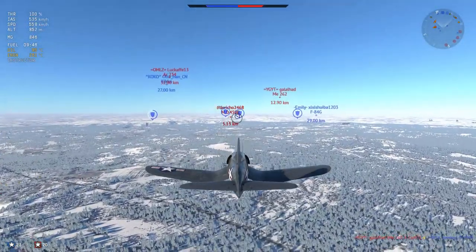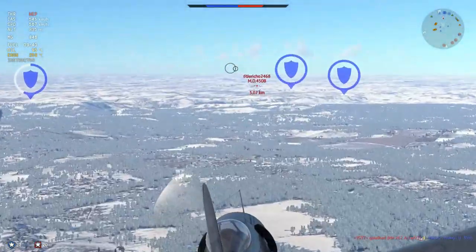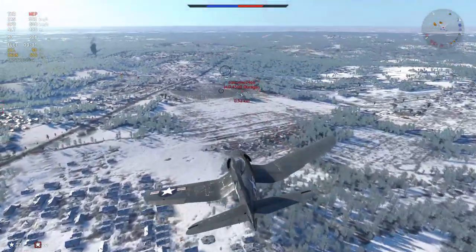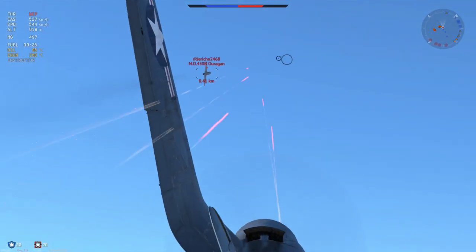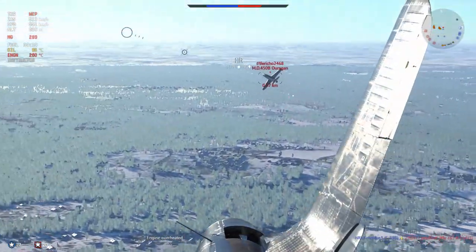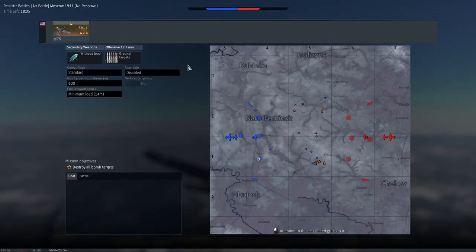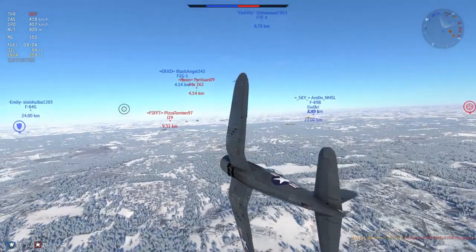You don't want to dogfight certain jets, and some of the list will actually surprise you. The Meteor is one you cannot out-turn - it will sit behind you if the pilot plays their cards correctly, so try to avoid getting below a Meteor at all times. Anything with a swept wing, you'll basically be able to sit behind all day. F84Bs and F84Gs you can sit behind without getting out-turned. The SK-60 you'll need to watch out for, but things like the Baragon, Ouragan, J29s and 262s you won't have a problem with.